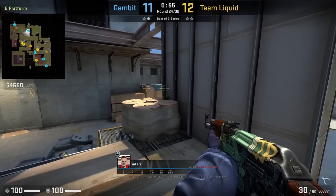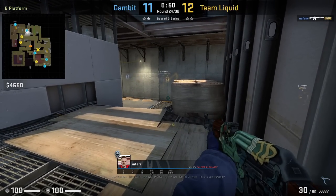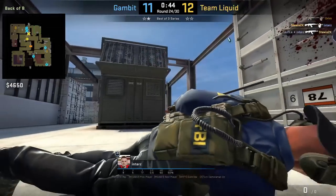Inters will use a similar position, however he uses it more as an off angle and doesn't really spot the gap. Stewie comes up close and walks up to window. Inters will get the early jump with his shot at Stewie, but Stewie gets a better exchange.